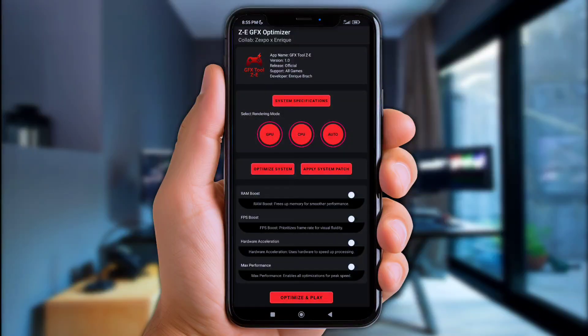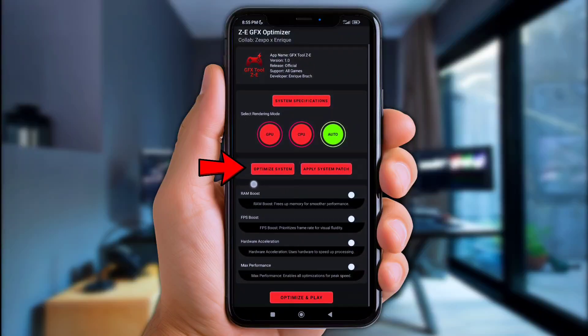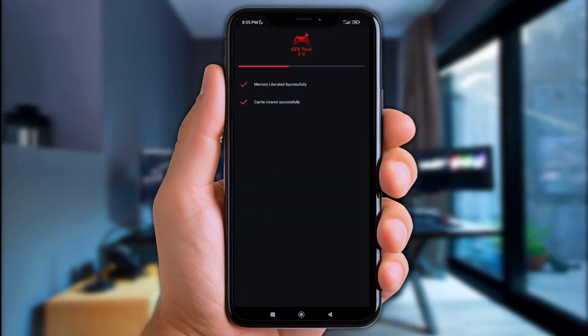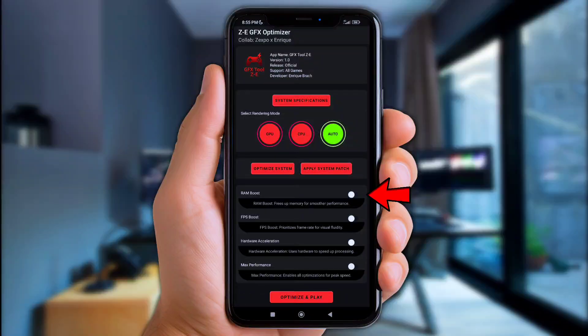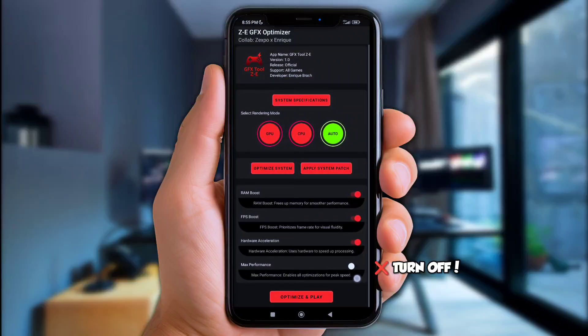Once you've done that, let's adjust some settings in the app to get smoother gameplay. First, click the Auto option right here, then click Optimize Settings and wait until the flashing section is finished. Next, enable some options down here. But don't go for Max Performance because it'll make some devices heat up more and cause stutter when it reaches max temperature.